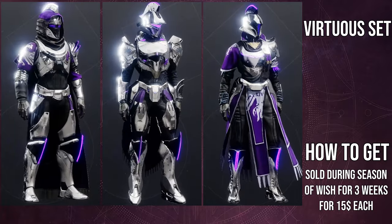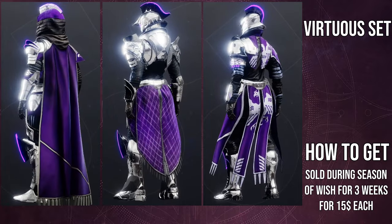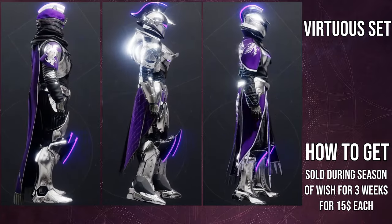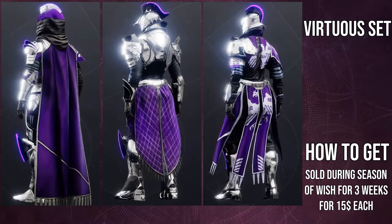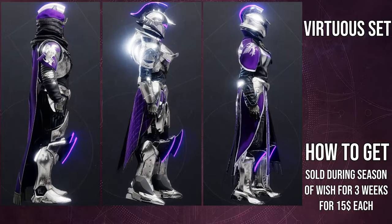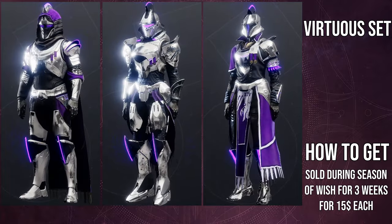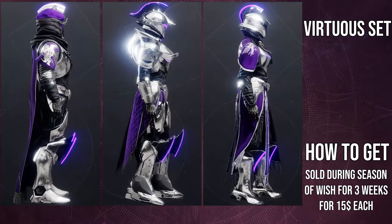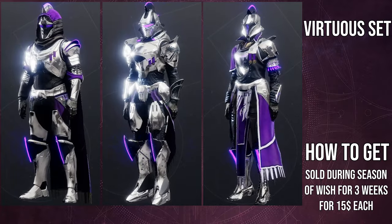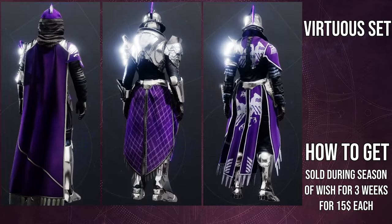First and foremost we're going to be looking at the Hunter, then Titan, then Warlock. For Hunters, I think the helmet is really good — one of my favorites that I use a lot. I even have one of my favorite sets built around it. The cloak, unfortunately, I'm not the biggest fan of. When I look at a cloak I imagine the Hunter putting it down, and I can't imagine this Hunter putting this cloak down because of the big mohawk laser thing — it wouldn't realistically go down that well.